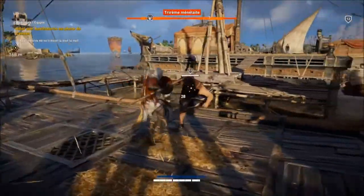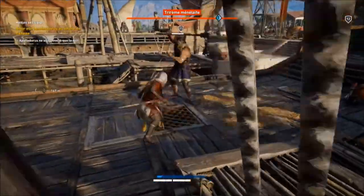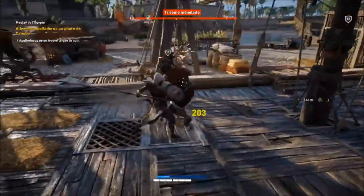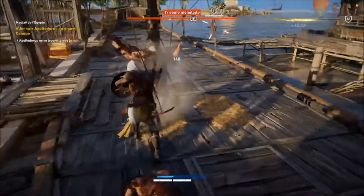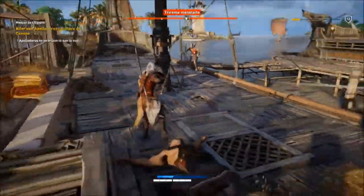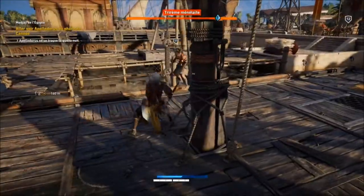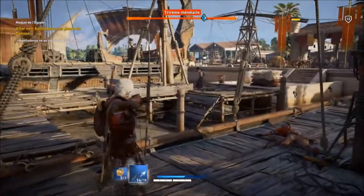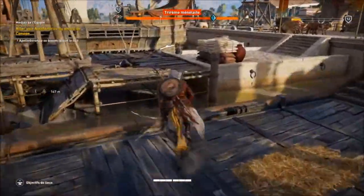Esquivez avec la touche carré, et triangle pour mettre des fumigènes et prendre l'avantage dans un duel. Les ennemis ont différentes carrures et vous offriront plus ou moins de difficultés lors d'un affrontement. Le niveau est affiché au-dessus, le mien est affiché en haut à droite de l'écran. L'objectif est écrit en haut à gauche. C'est assez intuitif. On s'y repère facilement, même si la difficulté résidera dans l'apprentissage du gameplay pour les puristes.